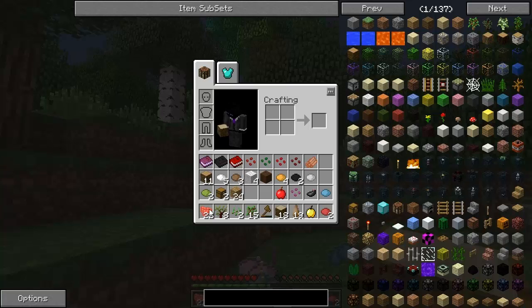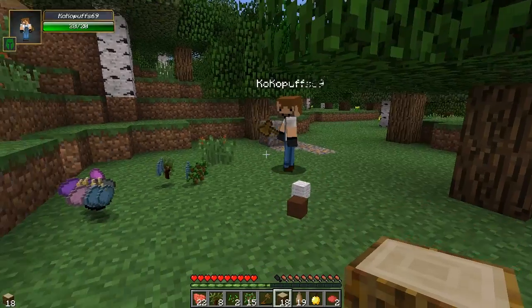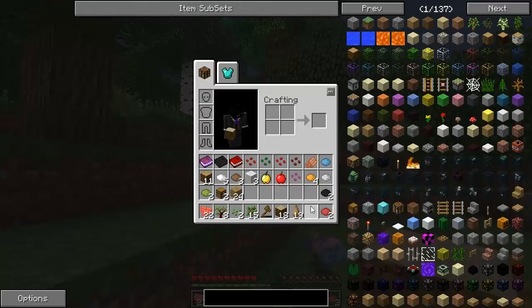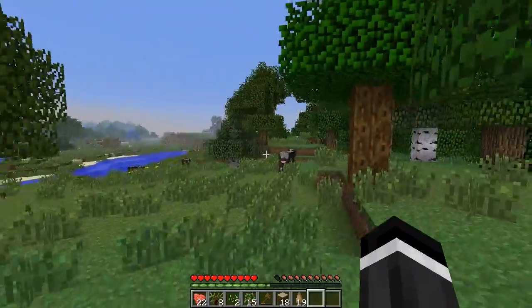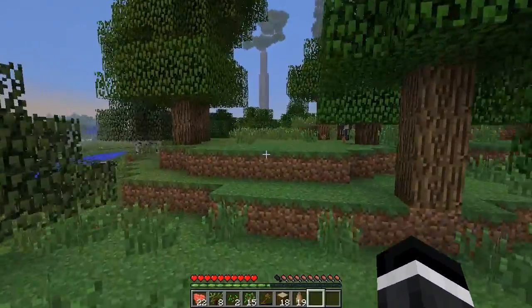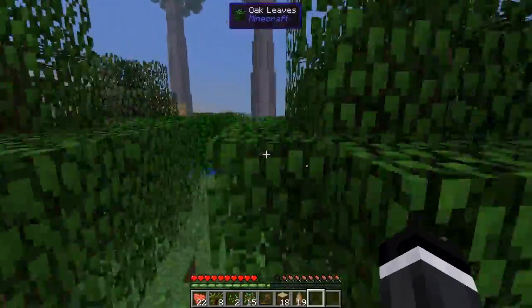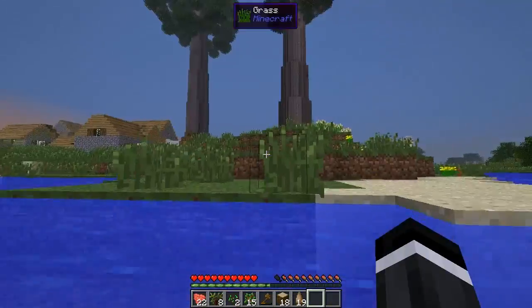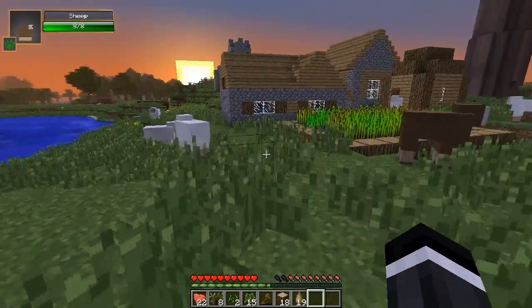Cinnamon, bone meal — how did I get bone meal already? Maybe that tree dropped it. I'll throw you a piece of wool — I got enough for a bed but I need one more piece. I can find a sheep and just kill it. I think we want to get back to the village before nightfall, and it's about to fall night. Head back towards the two giant trees — that shouldn't be too hard to find. One thing I hate is that a minimap wasn't in this mod pack, that would have been much easier.